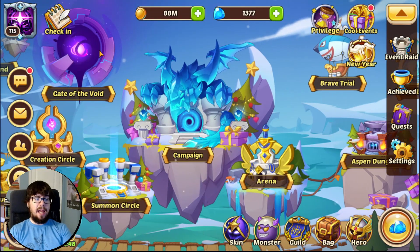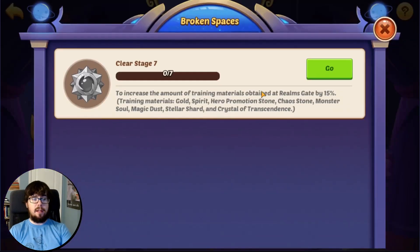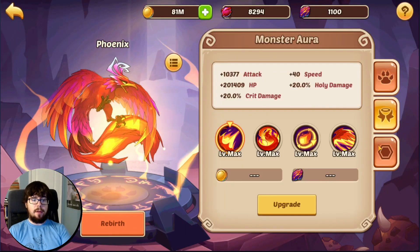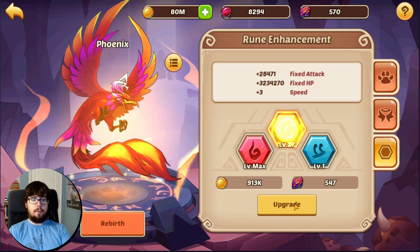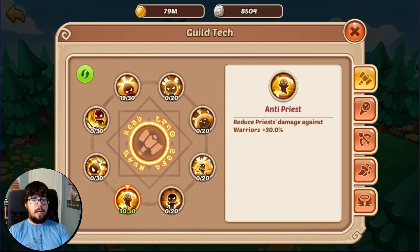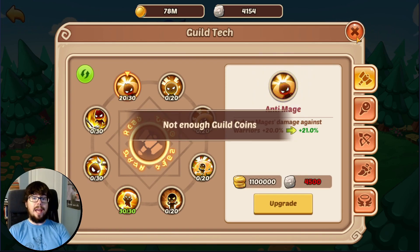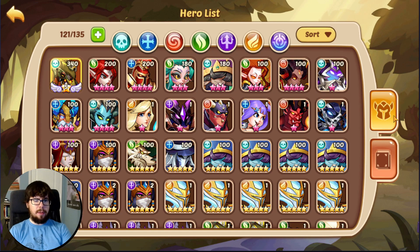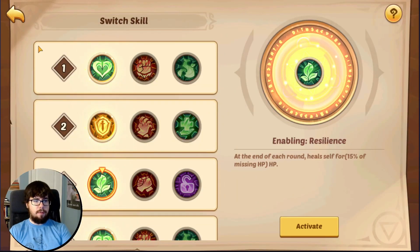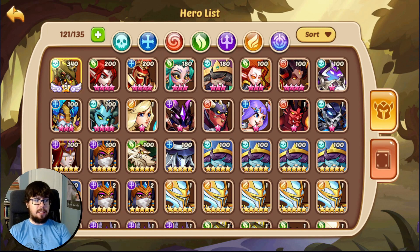320 tickets, and as you can see, I've never cleared BS7 on this account yet. The Phoenix is up to 167, with an attack rune of 28 now. Guild tech-wise, sitting on 30 out of 30 anti-priest and 20 out of 30 anti-mage. Let's start with Aspen as I run a slightly different Horus — I swap out his Purify for Resilience, but everything else is standard.